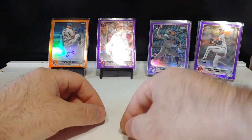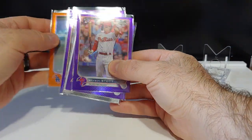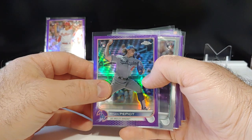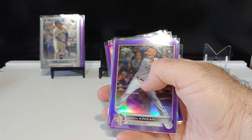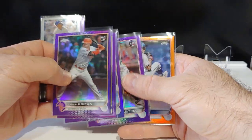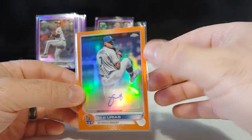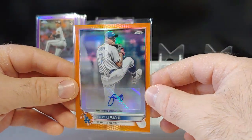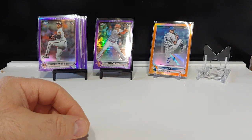Quick recap of our biggest hits: my favorite purple pulled is the Bryson Stott rookie card purple. We got a Ryan Pepiot purple, a Julio base, and did not find Bobby, Spencer, Abrams, or Torkelson — but we got Jason Krazan rookie purple, Kyle Bradish, Joe Perez, and Brian Lavastida. The hit of the break was the one-out-of-over-2,000-pack orange refractor auto numbered out of 25 — number 18 out of 25 — of Julio Urias. Beautiful card. These orange refractors are insane. Until next time, Junk Wax Attacks out.